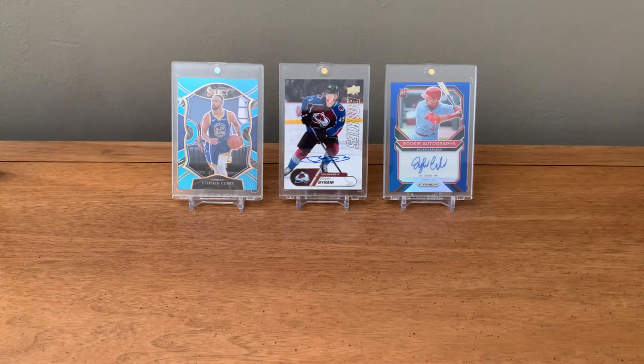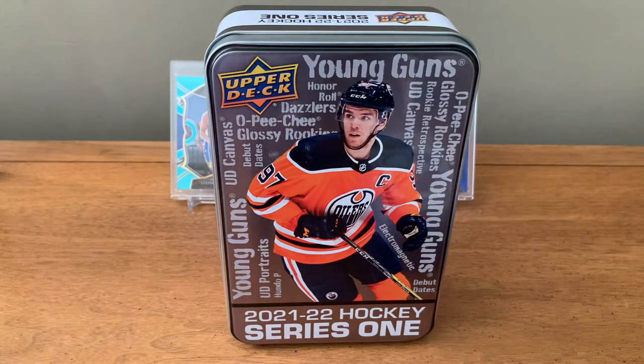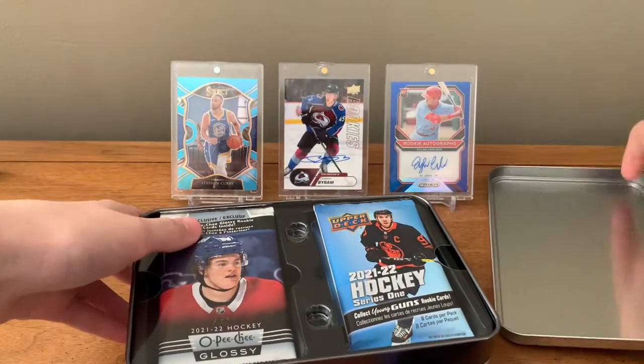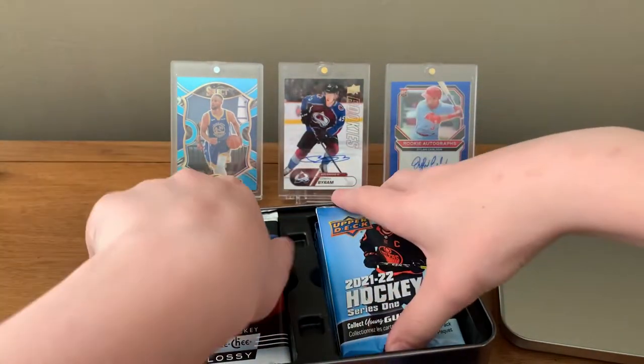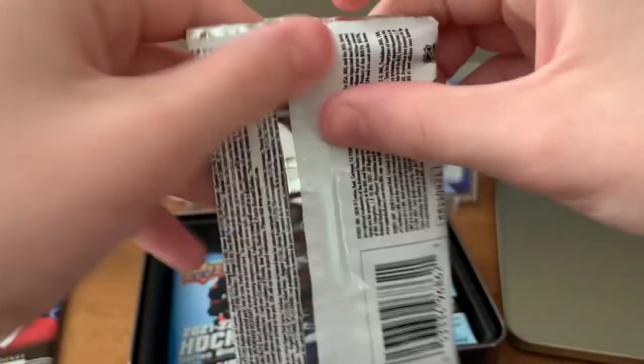You also get that OPG glossy pack, which is always fun. Even if you get a top rookie it's not really worth that much. The top rookies of the OPG aren't really worth much, but the gold ones actually are decent — probably a dollar or two on the Zegras. These aren't that bad. We have our little glossy with Cole Caufield on the front.